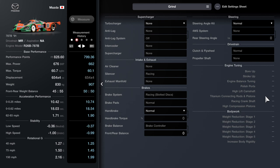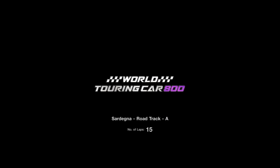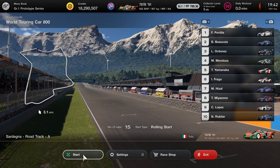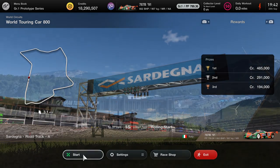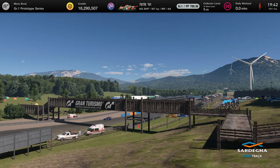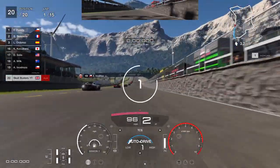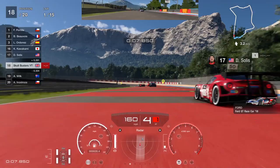We're under 800, so let's get into the race. Put your traction control on 1 so you don't spin out, and put your fuel map on 1 because you can come into the pits at the end of lap 8. I'm going to go off the radar and make sure I don't hit anyone.